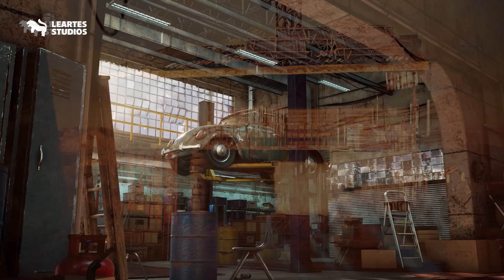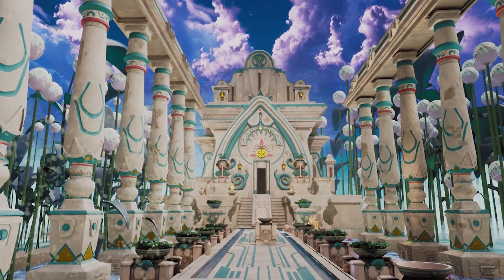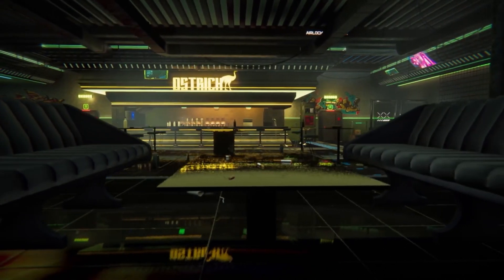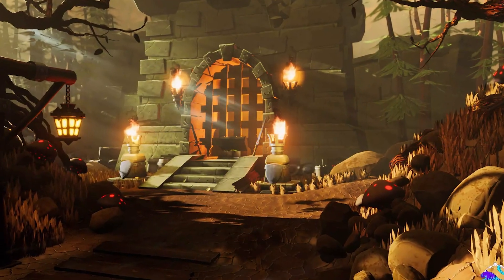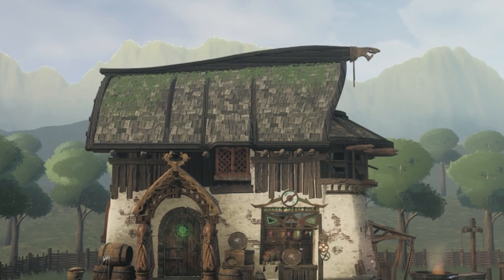A post-apocalyptic desert, Garage Wasteland, Stables, Indian City, Ancient Temple, some drivable cars, characters and weapons. Then for the rest that are in Unity, it's got a Stylized Fantasy Environment, Cyberpunk Village Interior, Vintage Bar Interior and the Viking Hut.